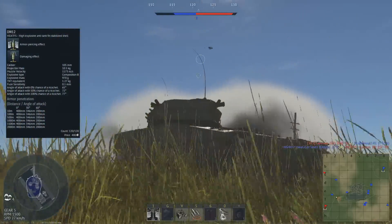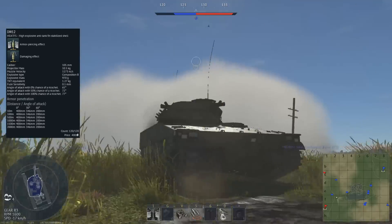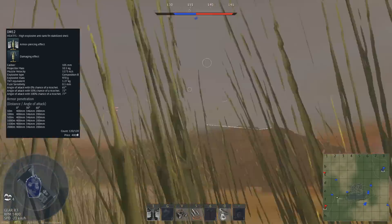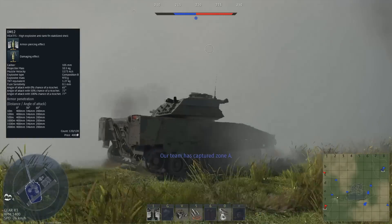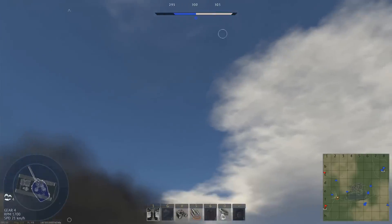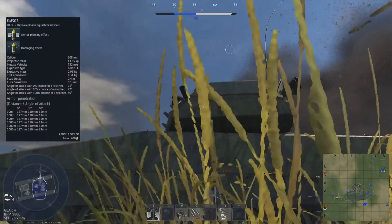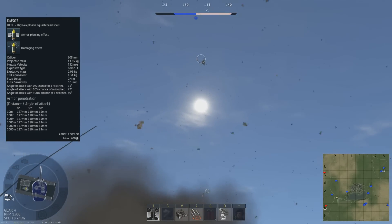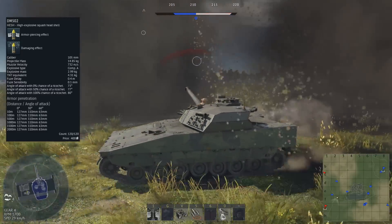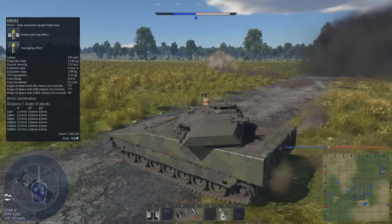The first round is the DM-12 HEATFS shell, travelling at 1,173m/s and capable of penetrating 400mm of flat armour — an incredibly powerful multi-purpose round. While perfectly usable for the majority of enemies, some opponents with composite armour may give you trouble. You also have access to the DM-502 HESH shell, travelling at only 732m/s with much less penetration at 127mm. While HESH is useful against lightly armoured targets, I believe the HEATFS shell performs far better in this role.